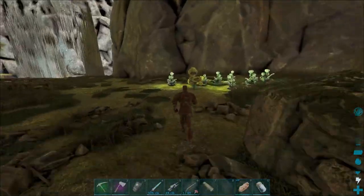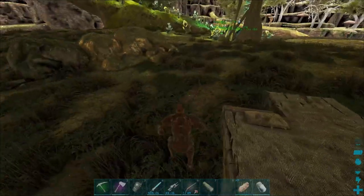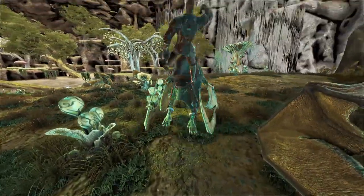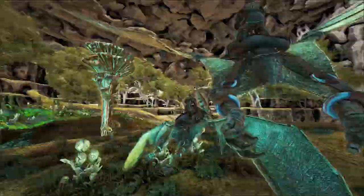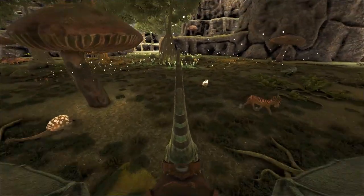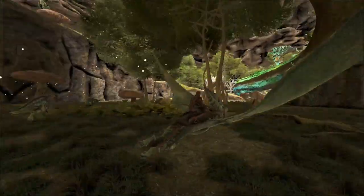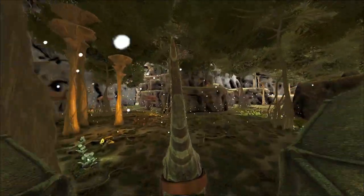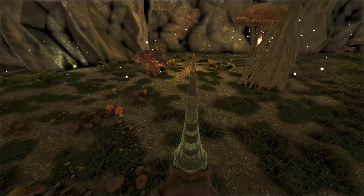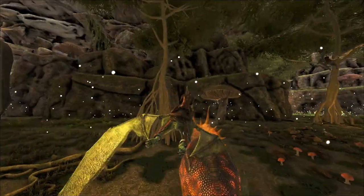There are some light bugs in here but I don't think there are any light pets. Here are a couple beds we put down just in case - the first time I was here I got killed by an alpha raptor. I thought I could take him and I learned my lesson. There are also horses, doedicurus, sheep, and mushrooms. These are aberration-style creatures.